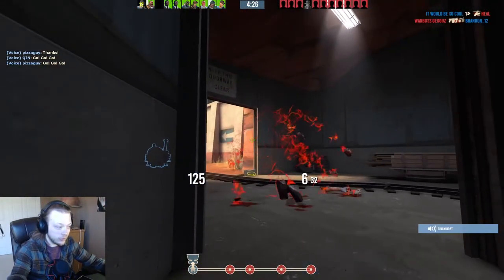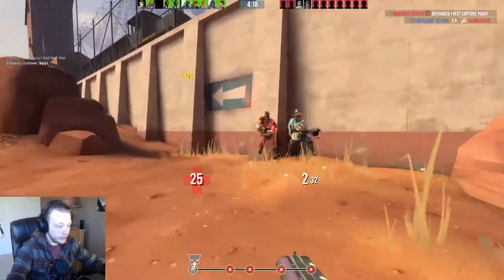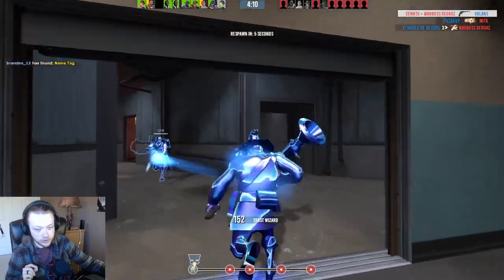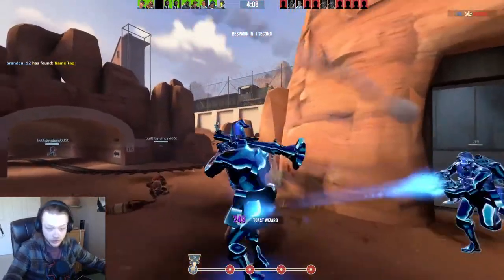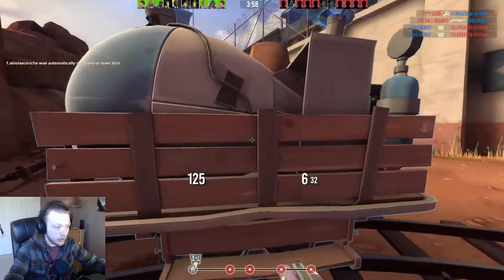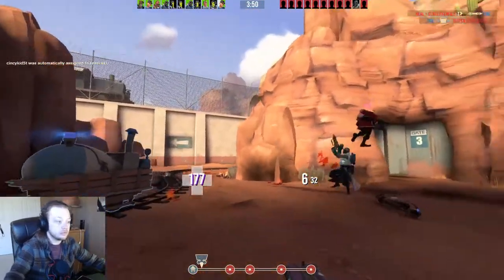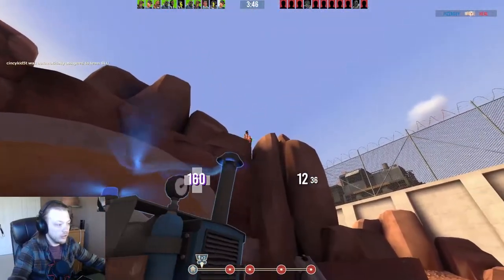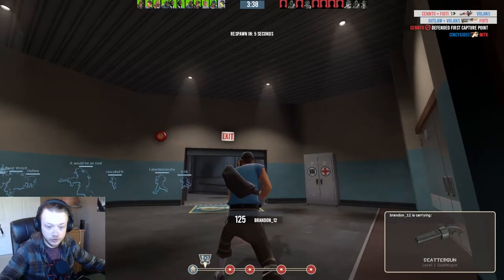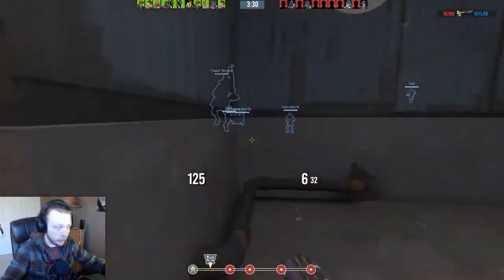I'm gonna teach you how to play Scout in TF2 on Payload, Badwater Basin. It's gonna be epic. I'm gonna show you how to play the best Scout in TF2. Watch this. First of all, let's take care of it. That medic got sniped, and then I got injured. That was a really bad example of how to play Scout in TF2 on Payload, Badwater Basin. This next life is gonna take it. First, let's make sure there's no spy there. This is how you play Scout on Payload, Badwater in TF2. You just sit on the cart. It's that easy. Periodically, you pistol a Scout, get stabbed by a spy. It's fine. We're professionals. You know how many seasons of sixes I have played as Scout? Zero. You wanna know why? Because I'm the best Scout there ever was.